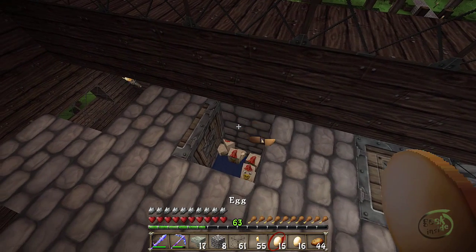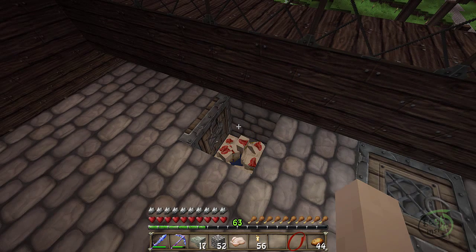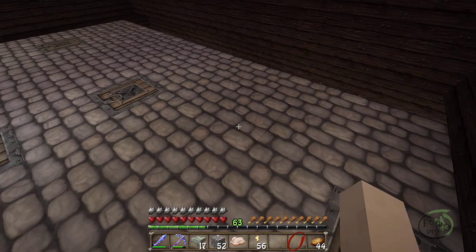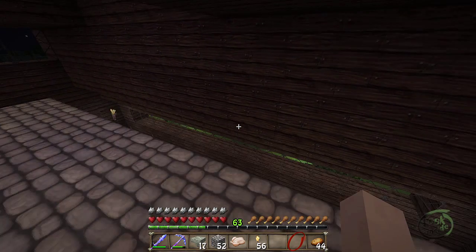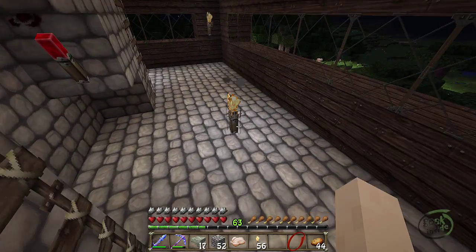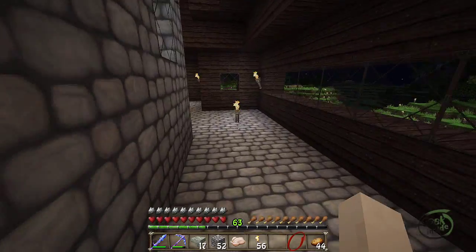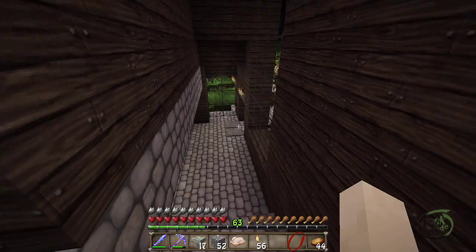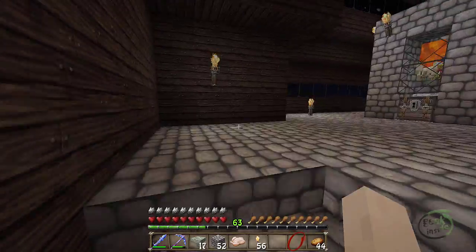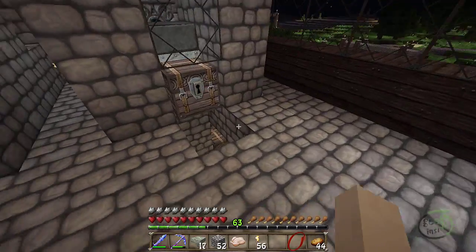Let's see if we can hatch just a few more chickens. I've thrown all the eggs in — I have about 28 chickens in this pen, that's good enough. I can always come back up here with some seeds and breed them if I need a bit more. I did fill this in back here — I should probably make some steps to make this a little easier to get up and down. I also did go downstairs and filled in the area I'm going to need for the hopper chain.